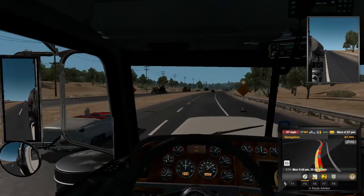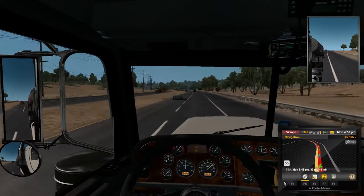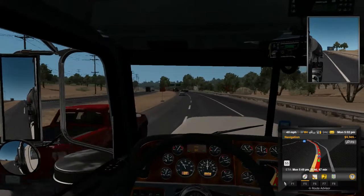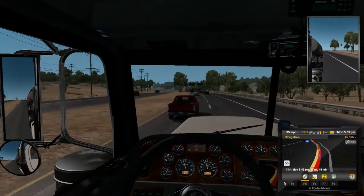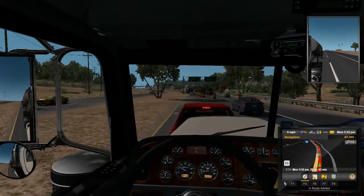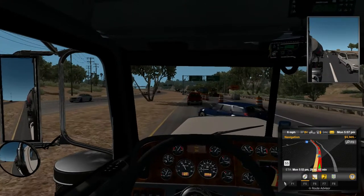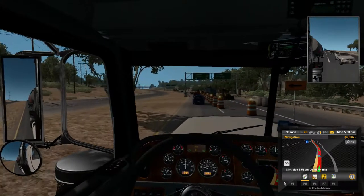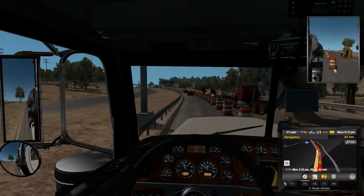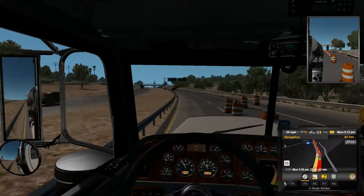It looks like we got some road work ahead, so let's see what lane is closed. We're gonna have to change some lanes here quick. Let's go ahead and slow down and get in this lane. Whoa buddy, slow down. Oh, we almost hit that guy — that was a really close one. He just got in front of us; I wasn't going to let him drive like that. Let's just kind of drive by slowly at about 20 miles an hour. Let's get back in the right lane and get our speed back up. Looks like we got about 26 more miles left, not that much further.